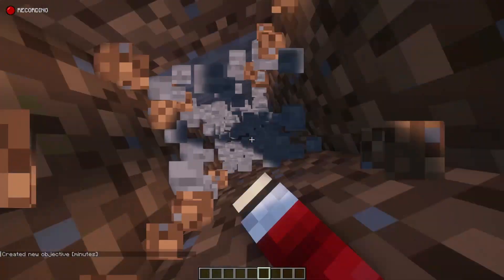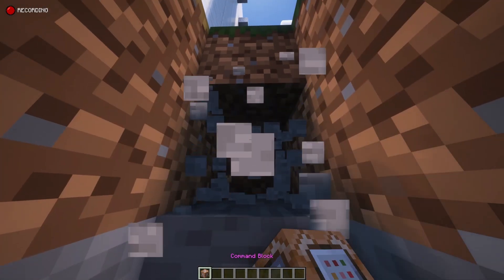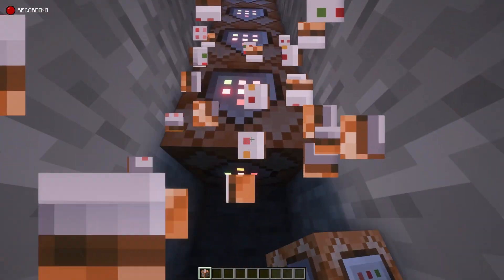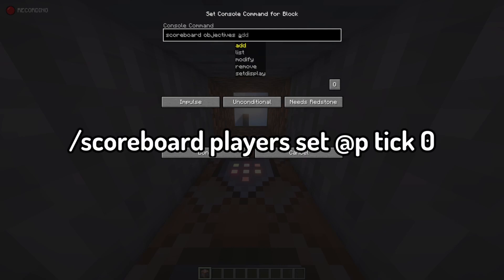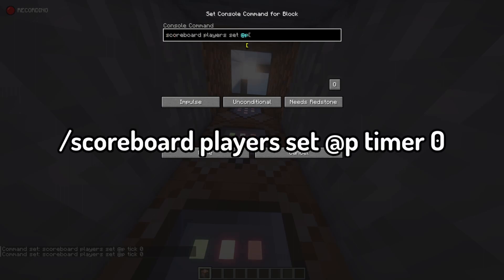Creating the beginning of your timer is very easy. First, get a command block from your inventory. Second, you're gonna want to dig a five block hole underneath your main pressure plate. From there, create a chain of command blocks that is about five command blocks long. In the first one, put slash scoreboard players set @p tick 0. This is to set the tick variable.